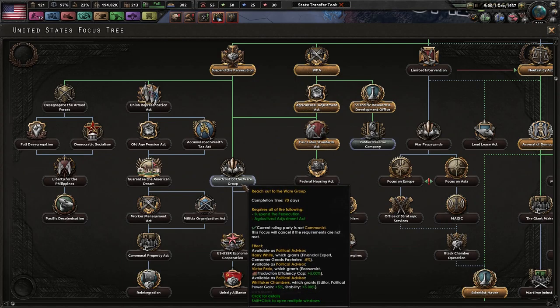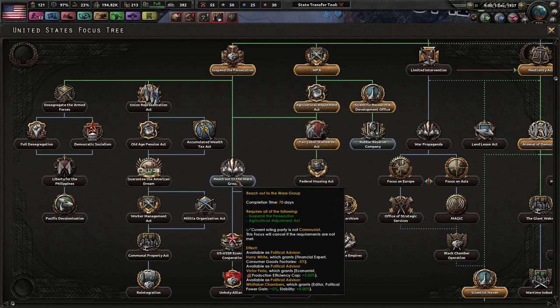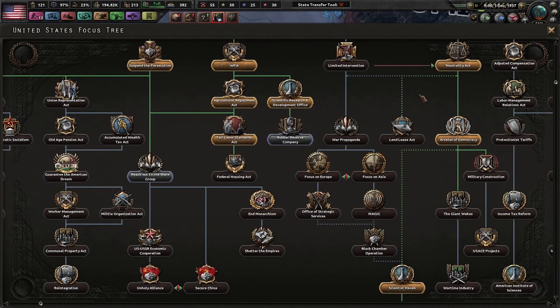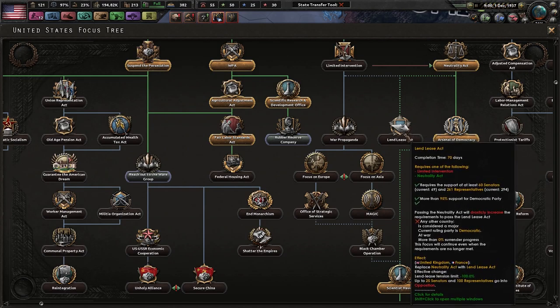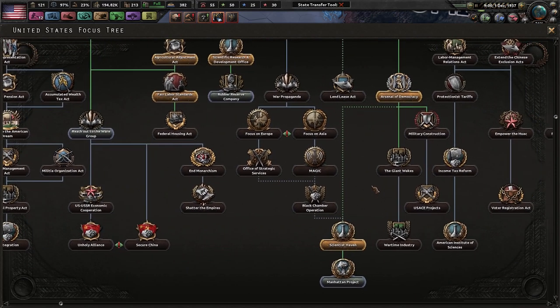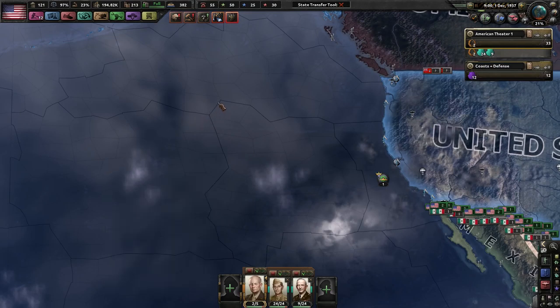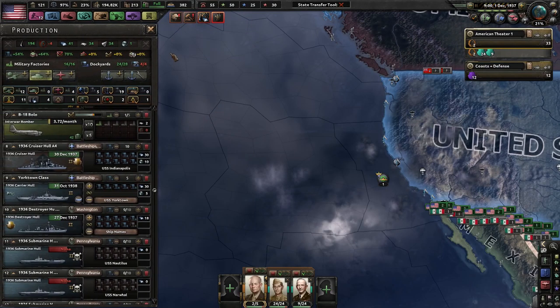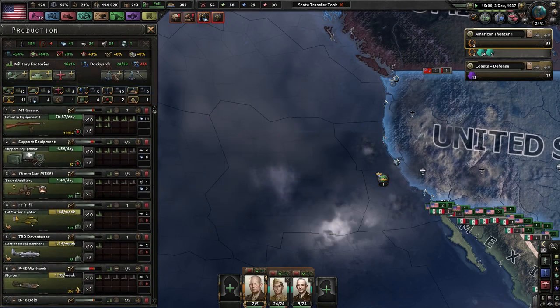We can probably get some economic cooperation between us and the USSR, because this is very, very important to know. Passing the Neutrality Act will drastically increase the land lease act. Neutrality Act. Giant Awakes — we have to be at war, or more than 30% war support. Let's reach out to the group because I want to help out the Soviet Union, which is kind of odd because you would think that the Soviet Union can do well themselves.